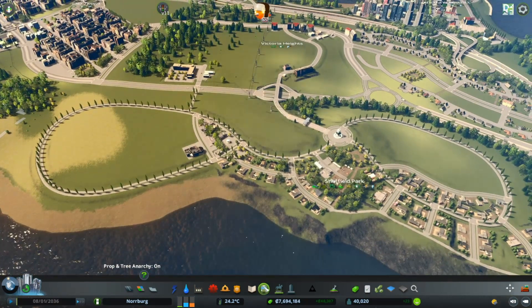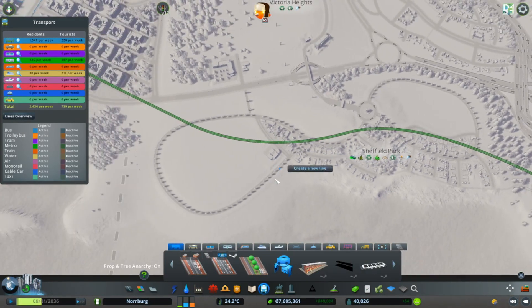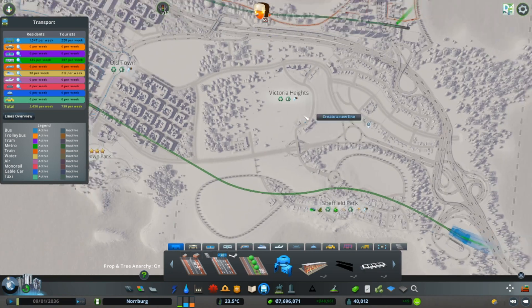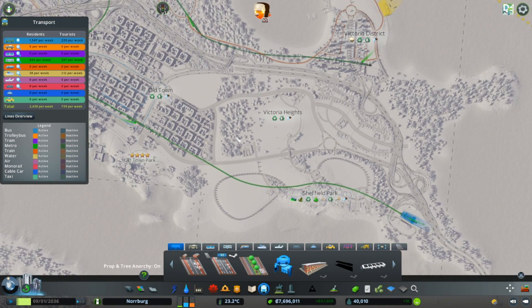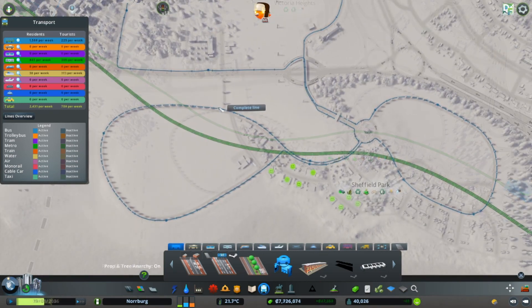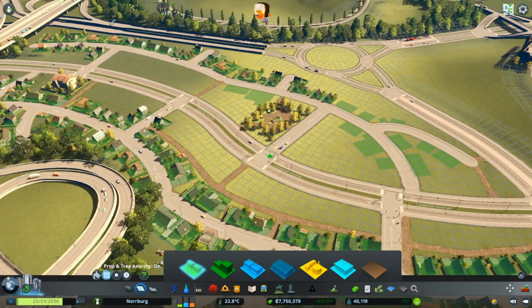For now I'm going to build a bus route. I was thinking about one that goes around here and maybe around here also, so they can get to the school and around the small housing in here - like this.